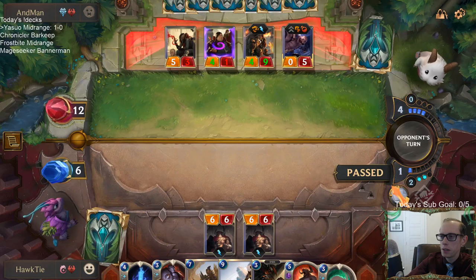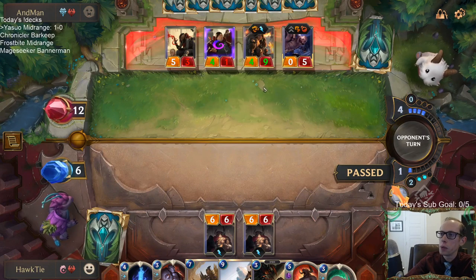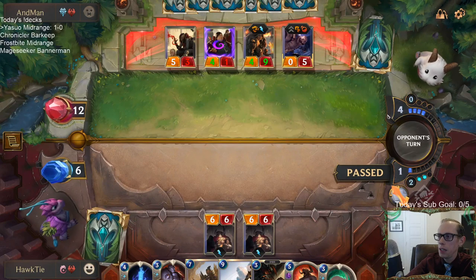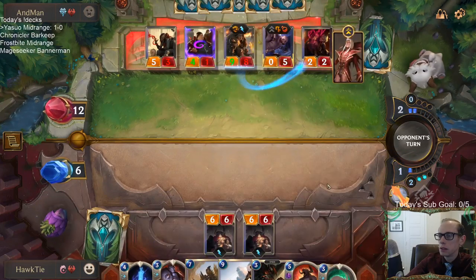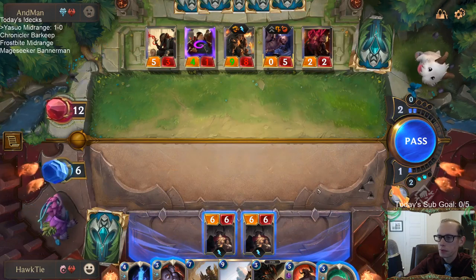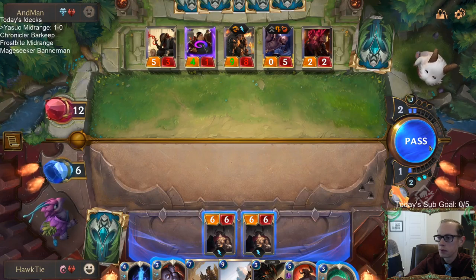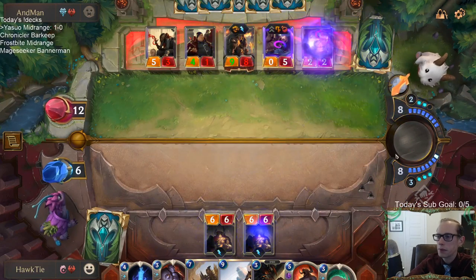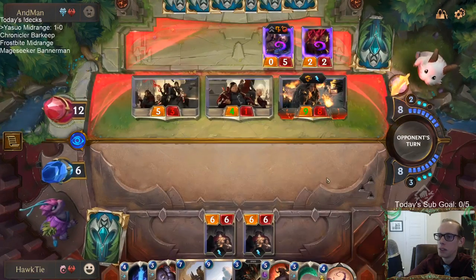I don't think it makes much sense for us to attack right now, but I want to get the two Reckoners in play — start stunning two things. So it looks like we'll be stunning Braum and the Curator next round. If they tap out, I think it's a 9.8 now. There we go. That's a good card. That balances Scar Mother. That's good.